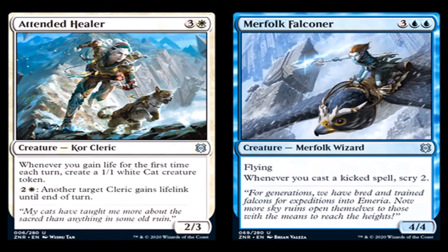Merfolk Falconer: three generic and two blue mana for a creature, Merfolk Wizard, uncommon. Flying. Whenever you cast a kicked spell, scry two. It is a 4/4 for five with flying. I don't really think this card is going to be good. I wouldn't really pay attention to it — it scrys you some cards when you pay a bunch of mana for a kicker spell. Not good.